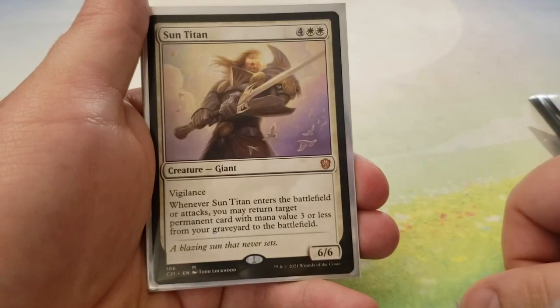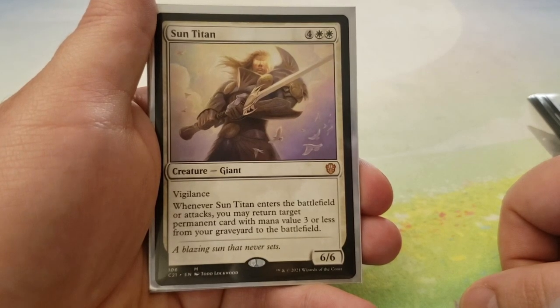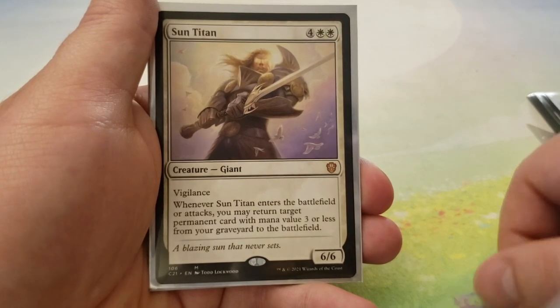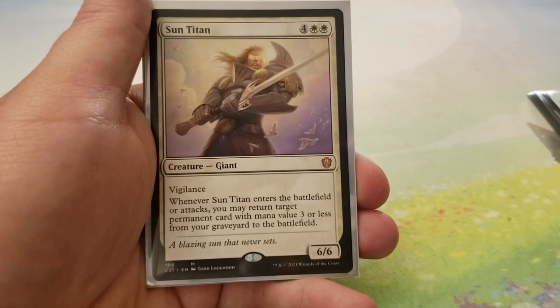Next up, we have Sun Titan — for 4 and 2 white, you have a 6-6 with Vigilance. When Sun Titan enters the battlefield or attacks, you may return target permanent card with mana value 3 or less from your graveyard to the battlefield. This also sees lands — just FYI, there's a lot of people who just don't realize that.